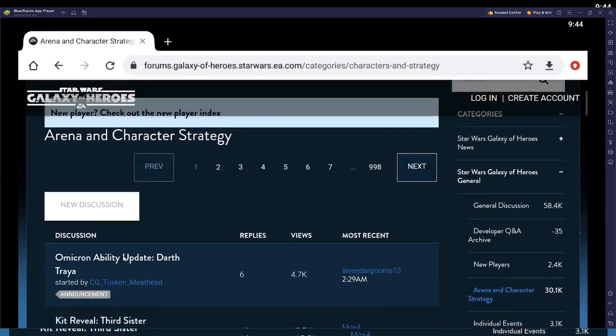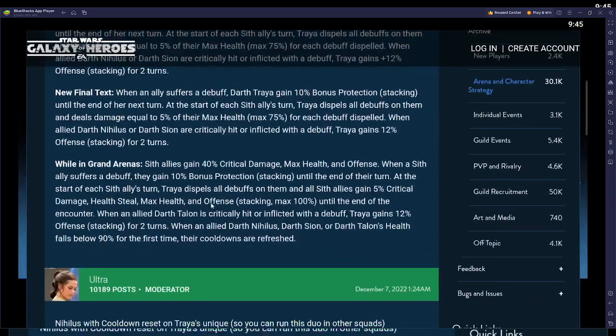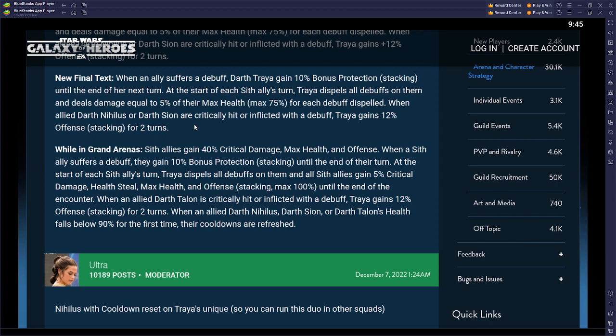The one I really wanted to cover is the omicron ability for Darth Traya — this is going to be a huge game-changer. Basically, when sith allies suffer debuffs they get bonus protection, dispel that, take damage equal to max health, and when critically hit or inflicted, Traya gains offense. She already hits like a truck. In Grand Arena, sith allies will gain 40% critical damage, max health, and offense — three stats Traya very much likes.